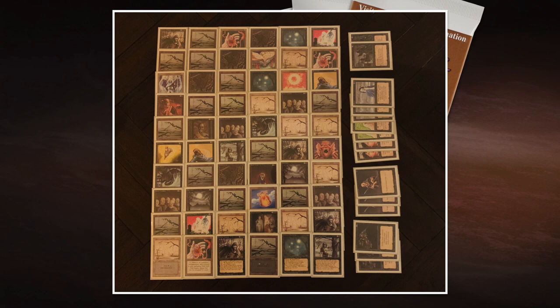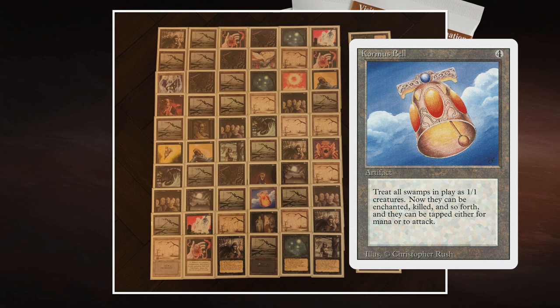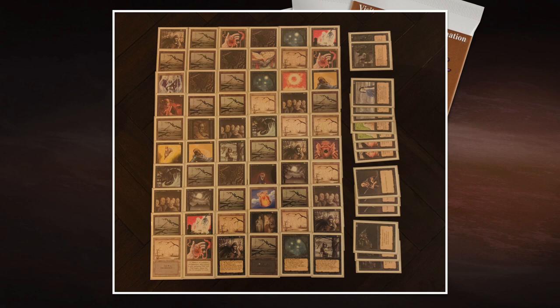I wish Animate Dead would also say 'this creature is now a zombie in addition to its other types,' because you are animating it from the grave — so it's literally a zombie. That would be so flavorful. But I do understand that in '94 they didn't have that idea yet. Now there's one last card to discuss: Corpse Bell. It's 4 mana for an artifact that turns all the swamps into 1/1 black creatures. Combined with Bad Moon that means I'm going to get huge lands. Corpse Bell is a great way to finish the game. I hope in one of these five games I get to do that — I'm really excited about the inclusion of Corpse Bell.